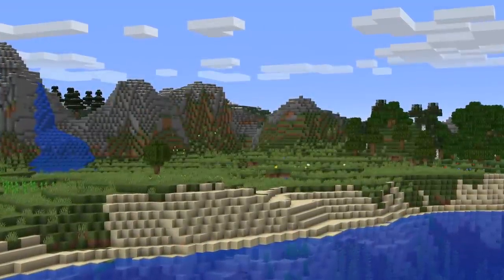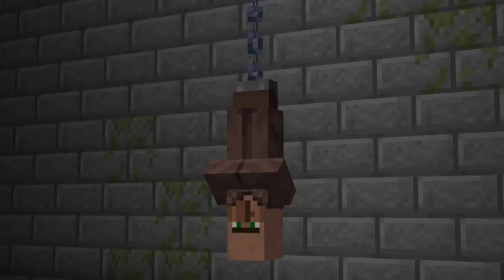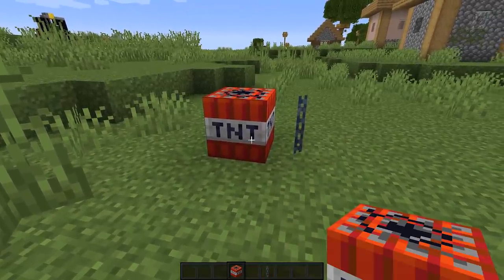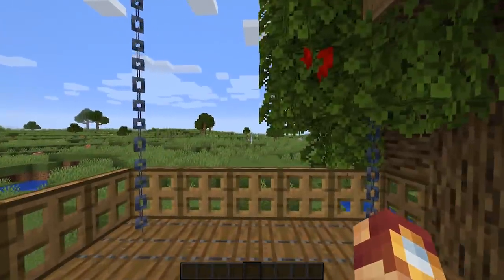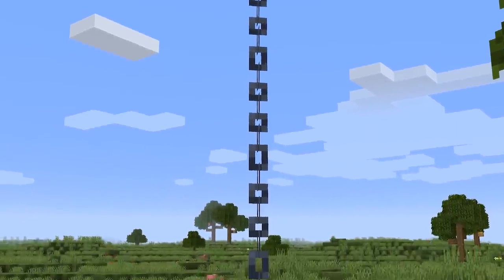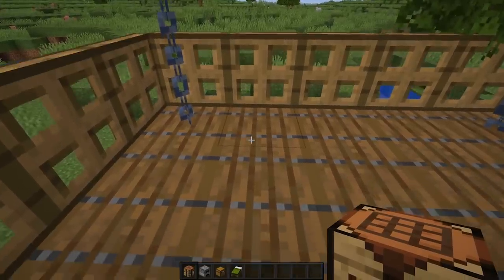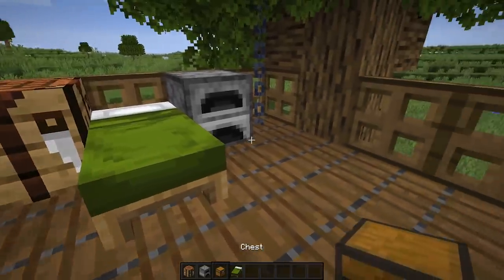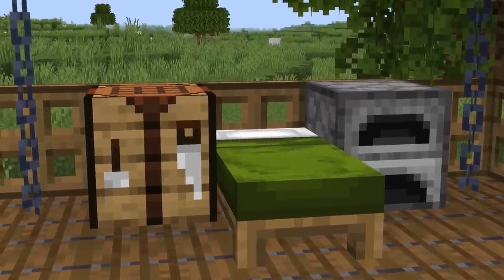A majority of the build hacks you've seen thus far have been different versions of hanging decor — and what else would you expect from chains? They are incredibly useful for the fact that they don't connect to nearby blocks. For example, you can easily create spacious tree houses by hanging a slab platform from the canopy of a tree using chains in all four corners. And while the corners may be taken, you can still place blocks directly adjacent to the chains without compromising the design, giving us the possibility to make various hanging platforms that are both spacious and nice to look at.